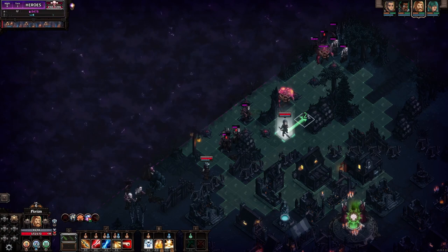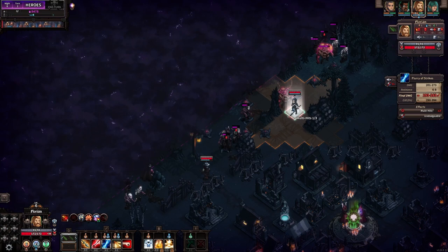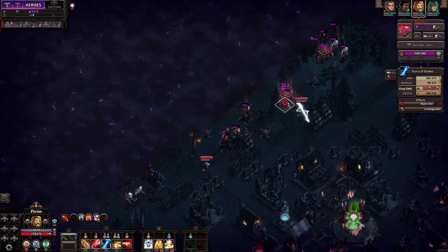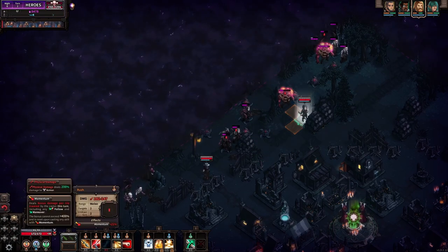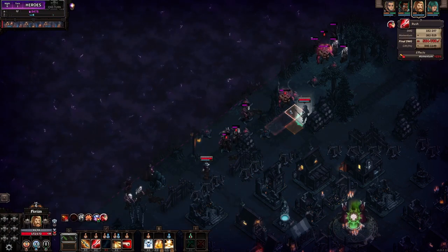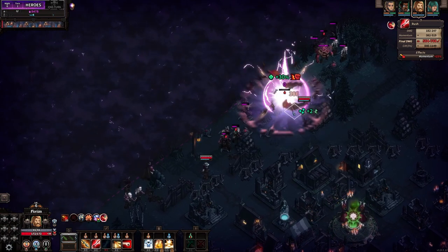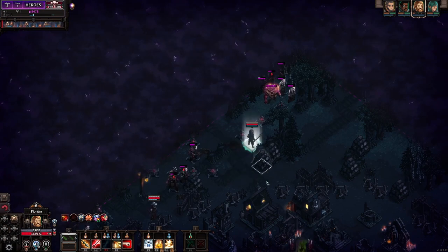There's another one. Let's try a Flurry of Strikes on them. Don't kill him - because if he explodes in front of me that's gonna be some pretty nasty damage. What I'm gonna do is move three away and then three back, and then we're gonna do a Rush. Hopefully that kills them. Yes! And we gain a little bit of extra movement from that which we can use right away.